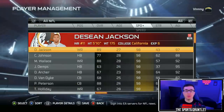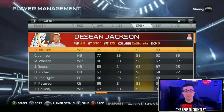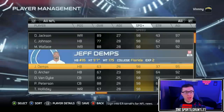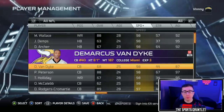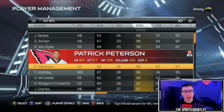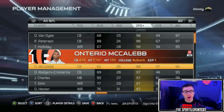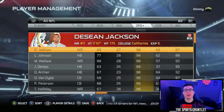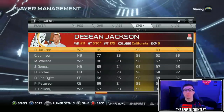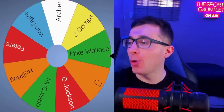In Madden 15 there are so many players with 98 speed: Deshaun Jackson, Chris Johnson, Mike Wallace, Jeff Demps, Dri Archer, Demarcus Van Dyke, Patrick Peterson, Trindon Holliday, and Ontario McCalebb. Because we have so many players at 98 speed, we're going to spin a wheel to decide who to use. All right — we have the wheel and we need to know who we're going to be using.